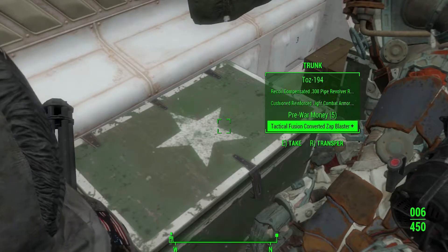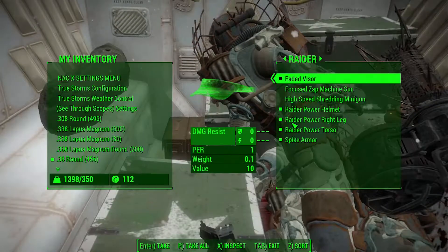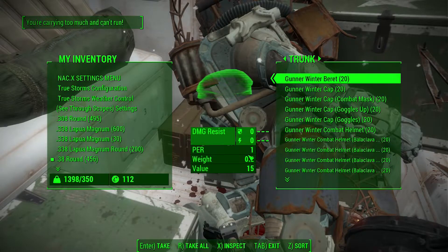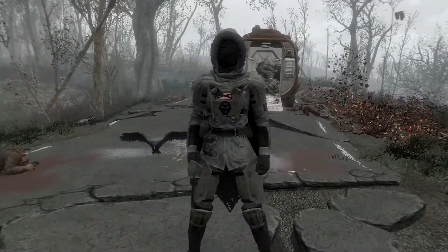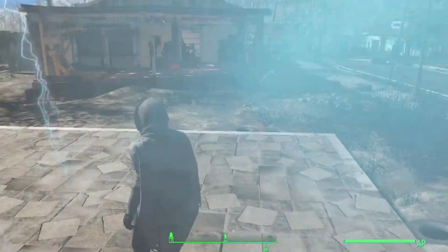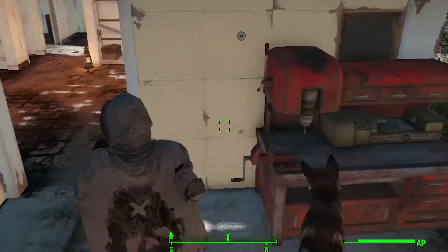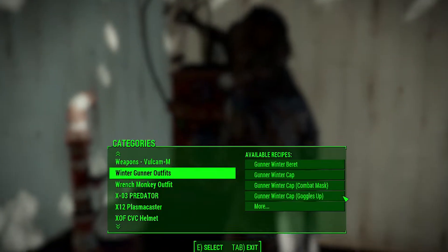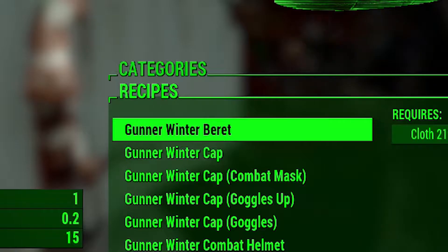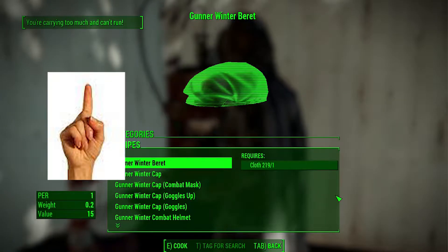There is a trunk behind the radar, and inside it you will find the Winter Gunner Pack — 20 items of every single thing. You can also craft these outfits at the chemistry workstation. Just find the Winter Gunner Outfit section and every piece is there. It only requires one cloth to craft.